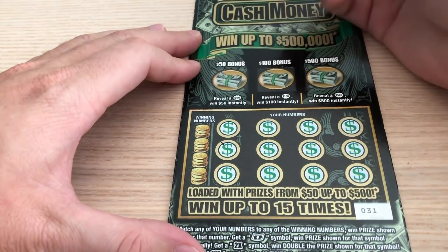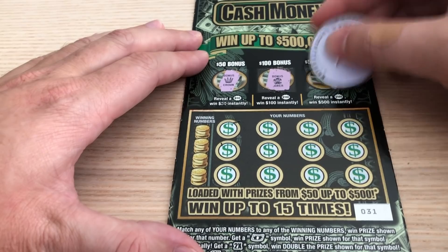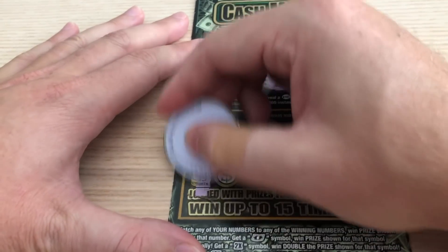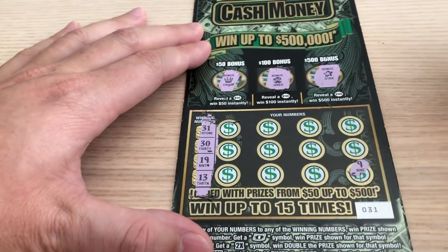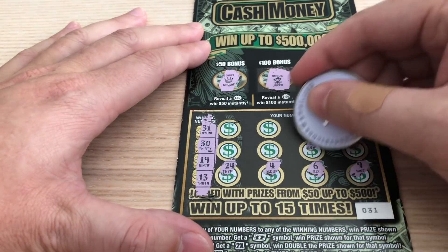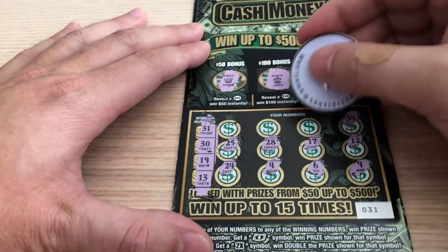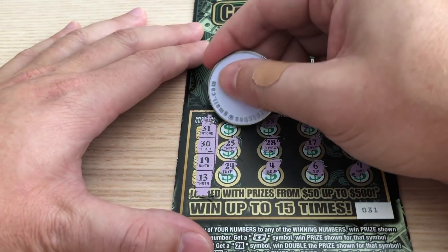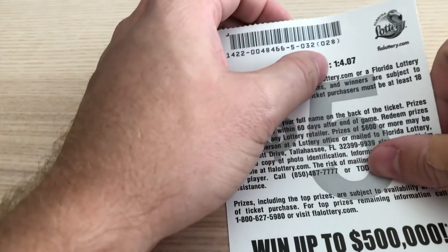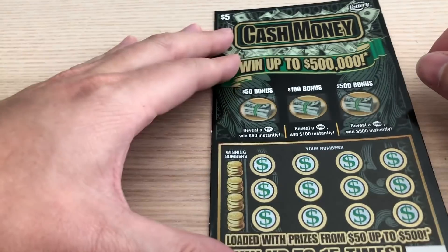On to the next one — this is ticket 31. Let's hit up these bonus spots: crown, joker again. Come on, 500 burst! And star — nothing there. My winning numbers are 31, 30, 19, and lucky 13. Numbers revealed: 9, 6, 4, 24, 12, 17, 28, 25, 34, 26, 33, and 27 — nothing on that one. I never showed the odds — the odds on these are 1 in 4.07. Per the odds, that winner's the only one I'll have, but let's see if I can beat the odds.